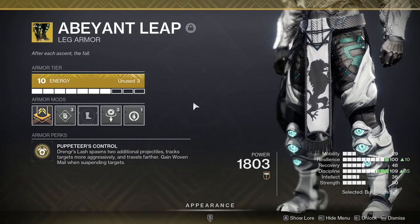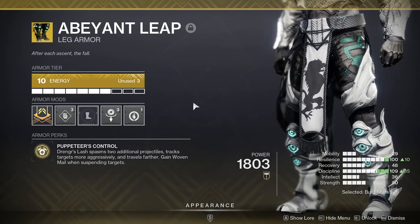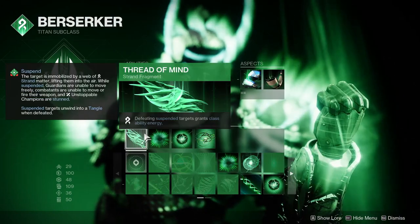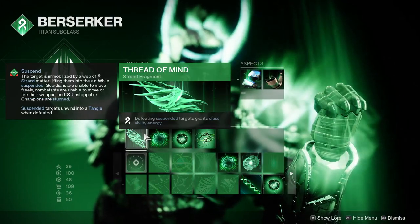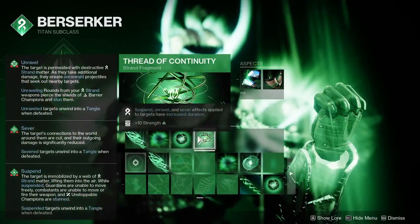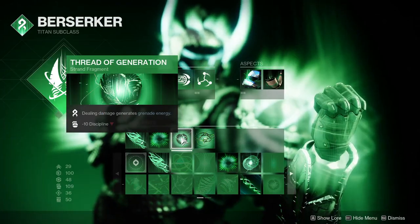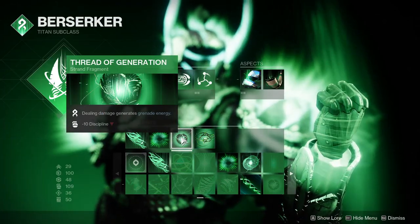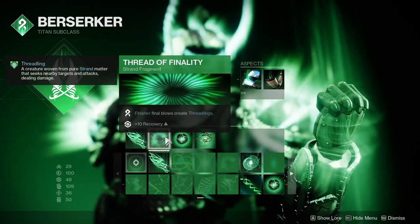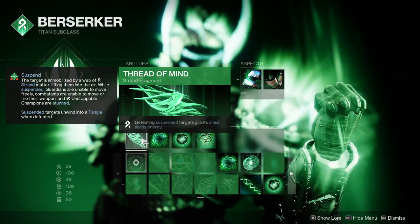For our exotic we're using Abeyant Leap, which lets our grenade suspend more targets much easier. For our grenade we'll be using Shackle to suspend even more. For the fragments we'll be using Thread of Mind, Finality, Generation, and Continuity. Continuity suspends targets for longer. Generation gives us grenade energy for dealing damage. Finality gives us some free damage when defeating enemies with finishers. Thread of Mind gives us barricade energy when defeating suspended targets.